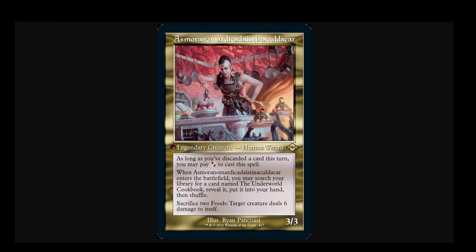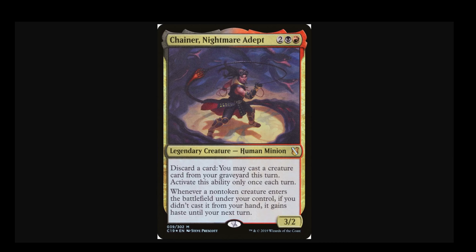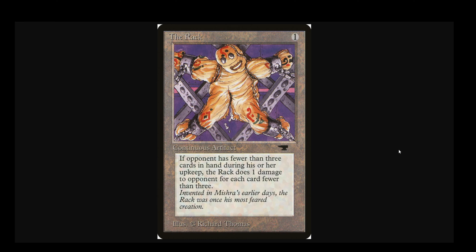Just not good enough. But just to give Necrogoyf its full due, we have seen Wizards implement a lot of Madness payoffs and enablers thus far in MH2. Maybe there are more to come — if so, Necrogoyf should at least be on people's radar. Chainer, Nightmare Adept is in Modern now. Are these cards even really Modern playable, and if they are, is Necrogoyf really the payoff we want? I'm not sure, but at least this is maybe more promising than in a classic midrange shell.